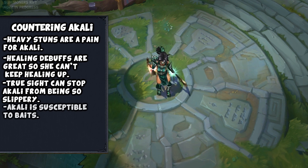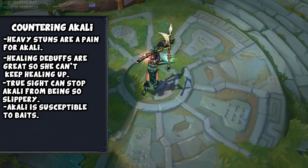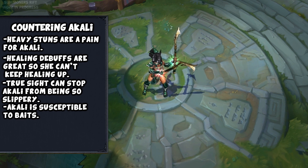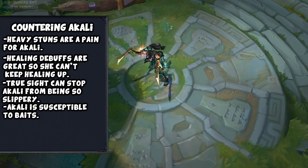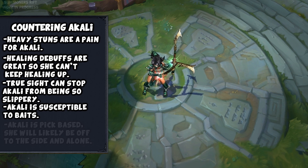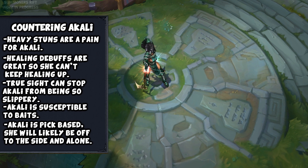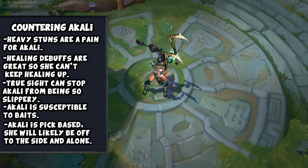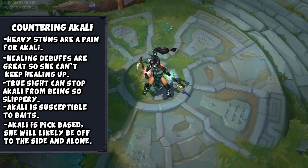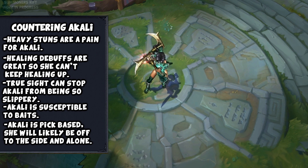Baiting Akali into a fight she thinks is too good to be true can be great. If you have a prime target walking to a location you know is warded, she'll try to jump on them — and if your team is laying in wait and ready to react, you can flatten her almost instantly. Akali generally doesn't fight with her team, which is a double-edged sword: she may pick you off one by one, or she may run into multiple members of your team. Warding is key to making sure Akali doesn't get around and take out your team.